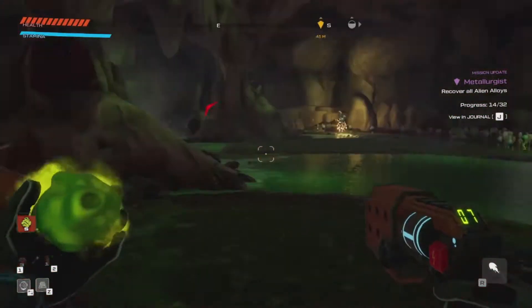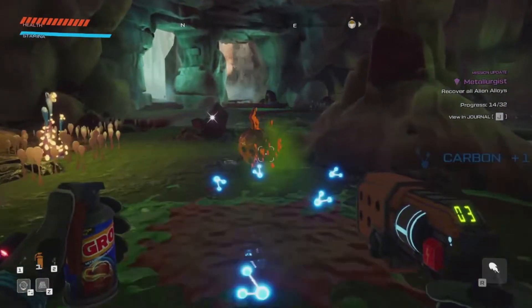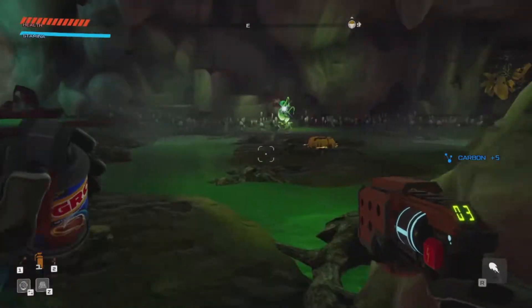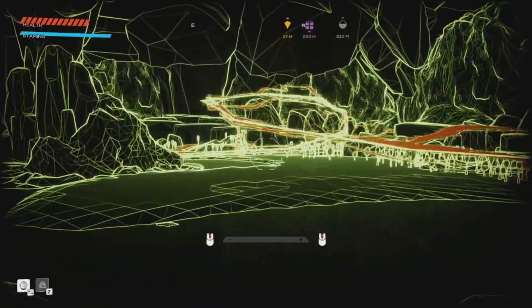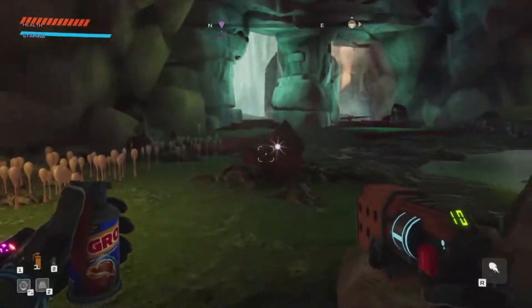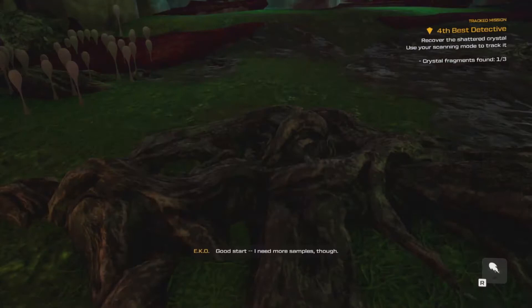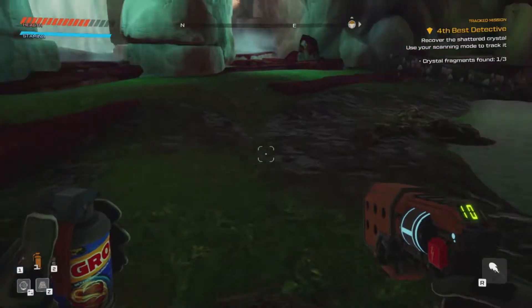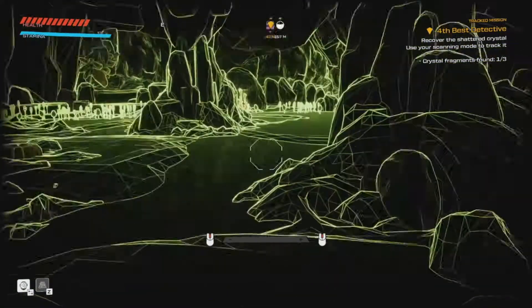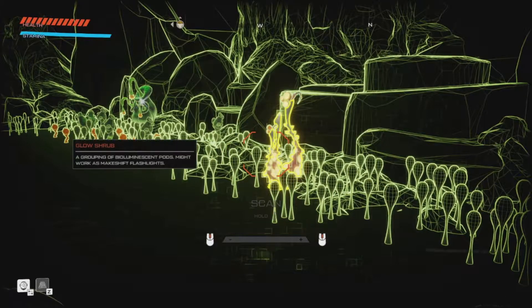Remember that weirdly complex cave that was right behind that area — it had a bunch of dead ends but nothing was actually in it? Yeah, and there was the one chest that was locked. Yeah, it opened when I picked up the cartographer! I feel like that could have been highlighted a little more though — it's a visually busy complex environment and it's a really small object in the middle of an open area. But hey, got it.